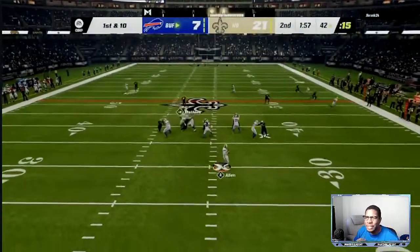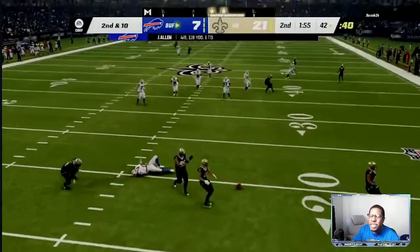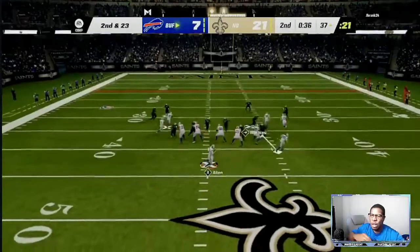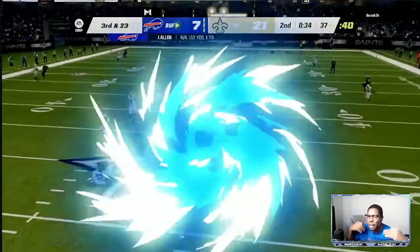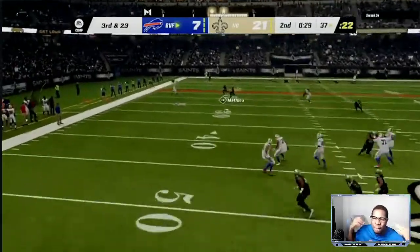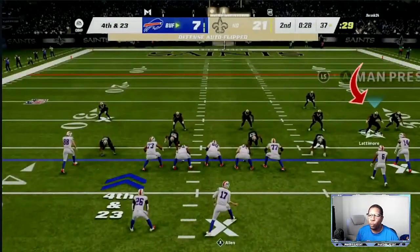He throws it into triple coverage and we come down and boom — knock the ball loose. All Madden takes is for you to get one turnover and the game is over, especially if you have the offense down below. We're gonna be sending heaters — updated in the ebook — we're gonna get somebody free. He's gonna have to block a running back, block a tight end, only send out two to three routes comfortably, and we have everything else on the field locked down.